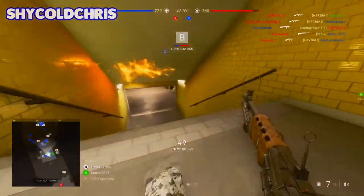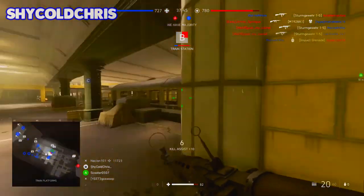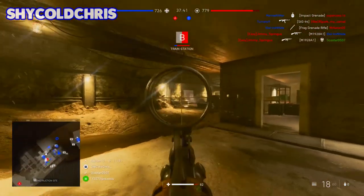The fourth assignment requires you to heal teammates or damage enemies for 2,500 score. This is easy — you can actually get this in one game if you're trying enough. Play as Medic, use your favorite SMG, and you'll be fine.